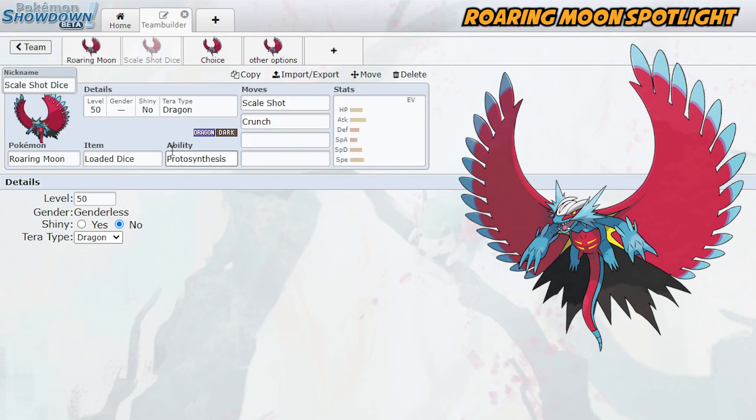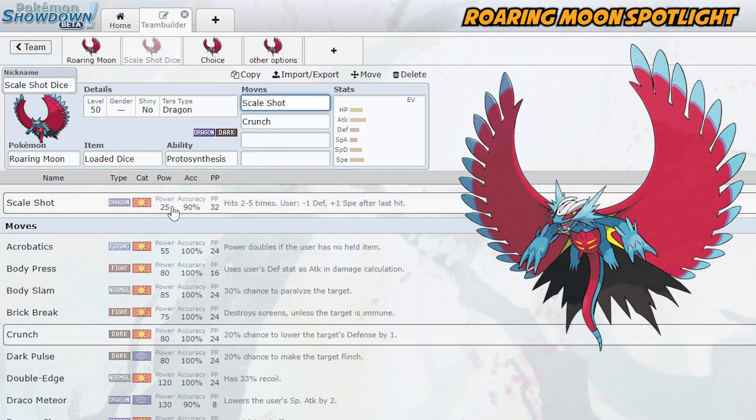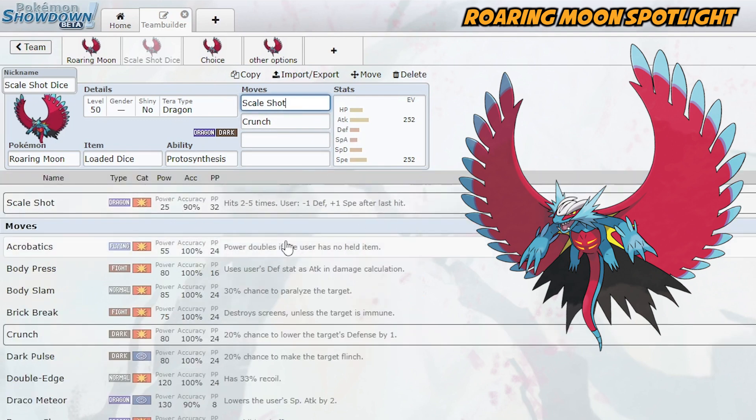Loaded Dice is the new item that guarantees two-to-five hit moves will always hit four to five times. You have an interesting move in the form of Scale Shot, which hits two to five times and then lowers your defense and boosts your speed. Basically you have at least 100 base power Dragon-type move with 90% accuracy — sometimes 125, which is huge — and it also boosts your speed. I think this is huge for Roaring Moon. If you want to run the Loaded Dice item, that's going to be one of the bigger items for Roaring Moon. You're always going to want your Dark-type STAB, and the last two moves can be coverage or Dragon Dance.